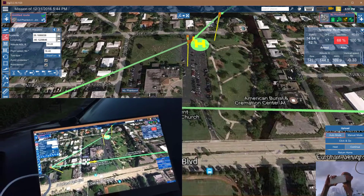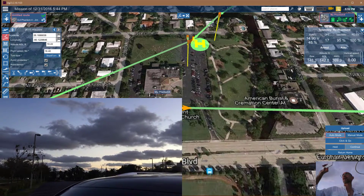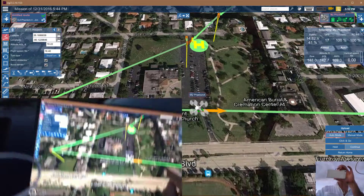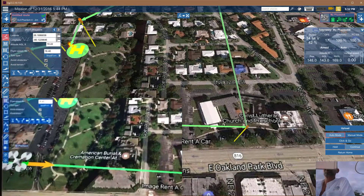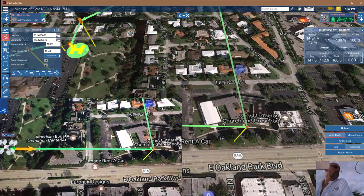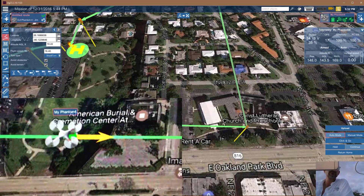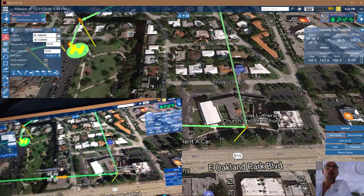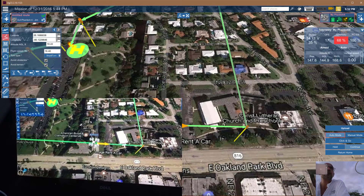I can't even find it in the air now — oh there it is, that's it. I don't know if you can see it, it's a tiny little thing. It's pretty straightforward and simple. Speed is 10 feet per second — that's interesting. So far so good. I have no idea where it is; I can't see it. I'm trusting this technology to work. It's out over that way and it's out of my sight.